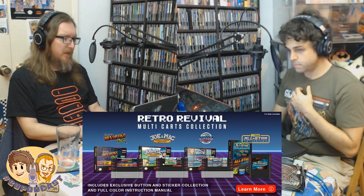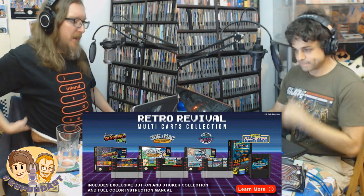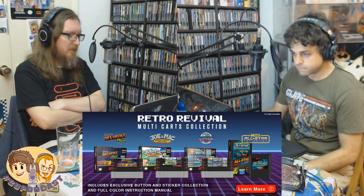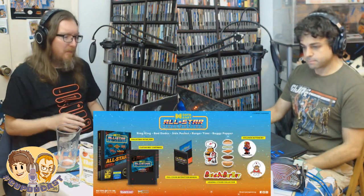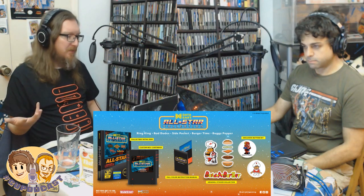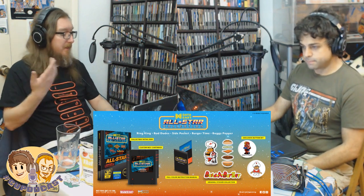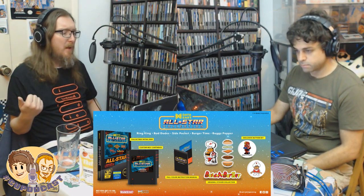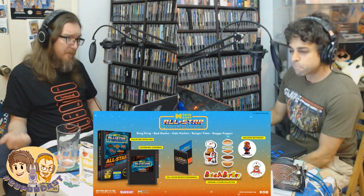We'll start with the Data East All-Star Collection. The NES cart is going to be $30. The Super Nintendo ones will be $35. The Data East All-Star Collection on NES has Ring King, Bad Dudes, Side Pocket, Burger Time, and Buggy Popper — which is Bump and Jump. These are the NES versions.